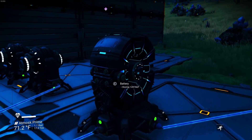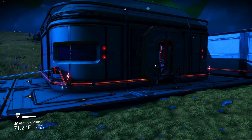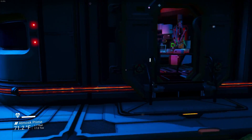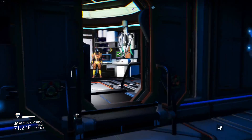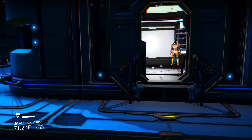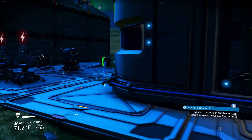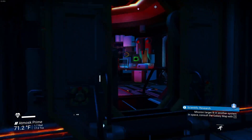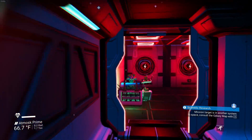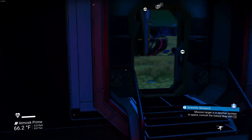So we have a switch right there, and when we flip it the whole base comes on — fantastic, looks great. Now we need to put a proximity switch on the doors. That's what we're doing for now until we get things figured out and have more power, because we just don't really have the power yet unfortunately.